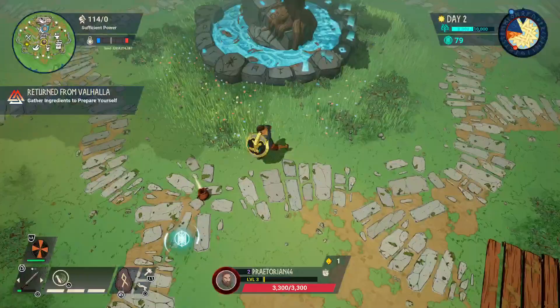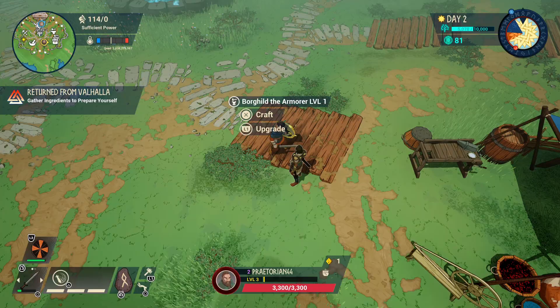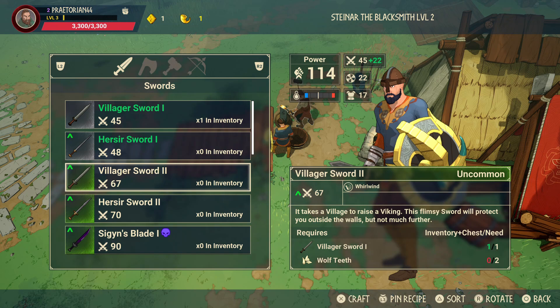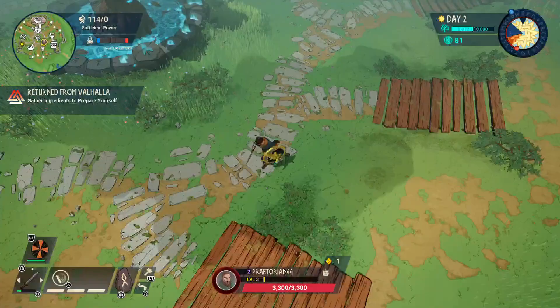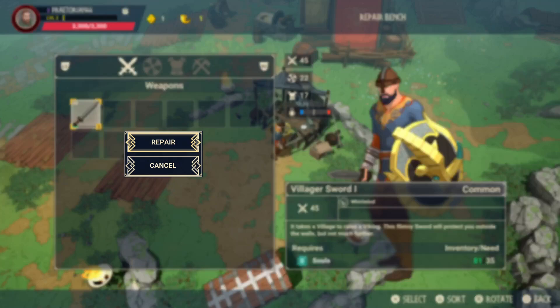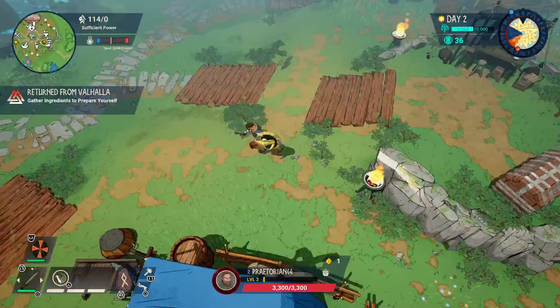We're going to upgrade our weapon since Jinx has upgraded the blacksmith. He now has additional weapons available, including the villager sword 2, which requires the first villager sword and two wolf teeth to craft — and we haven't found any wolves yet. You can choose to use a sword, axe, hammer, or bow. Since we can't upgrade our sword yet, we'll use some souls to repair it, repair the pickaxe, and give the rest of our souls to the tree to keep it alive.